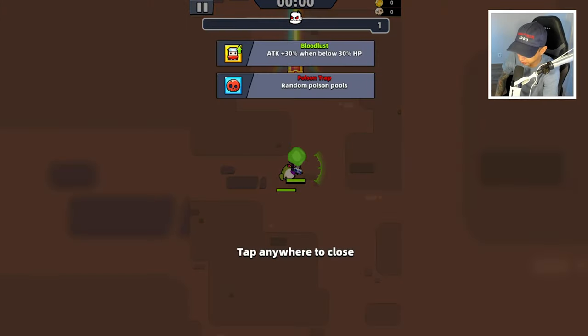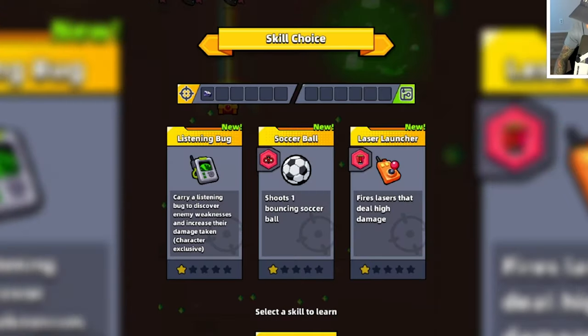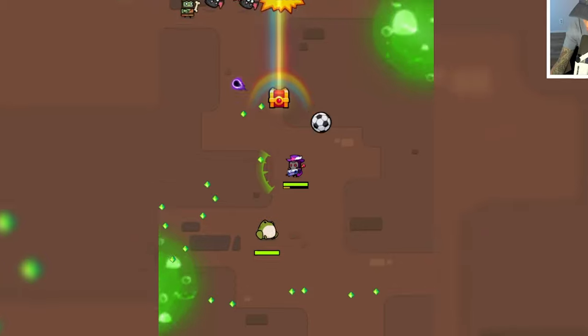We are going to test the red Quantum Polarizer on today's daily challenge. Here it is: Bloodlust — attack plus 30% when below 30% HP — and Poison Trap with random poison pools. You don't want to go swimming in these pools, and here is the soccer ball right away.